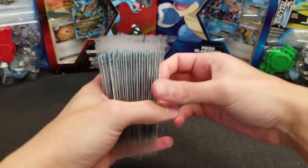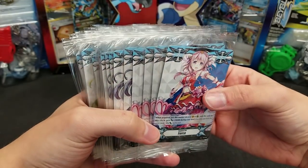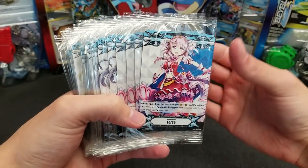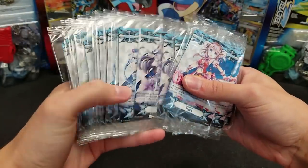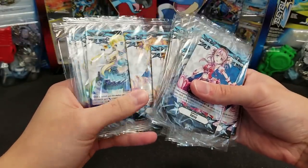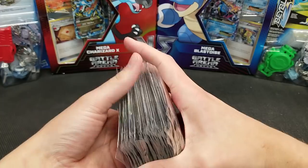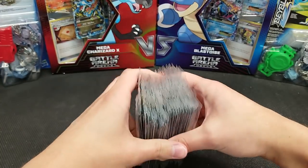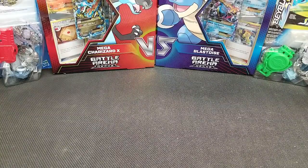Here are the 24 box topper promos. As you might expect, Bushiroad makes things as equal as possible. We've got four of one and five of the rest. You get 24 case toppers across five different variants, so you'd need 25 to get exactly five of each — meaning you get shorted by one on one variant. Also, the grade one VR does not come as a box topper — just the five VRs that are grade threes.